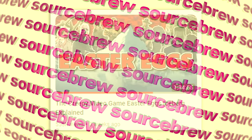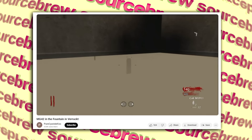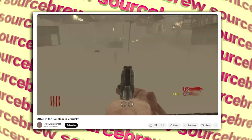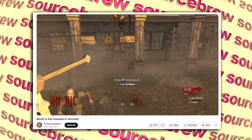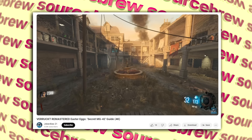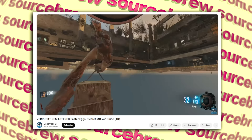Verrückt MG42 — World at War and Black Ops 3. This is a creepy out of bounds easter egg in the map Verrückt, only found through no-clipping under the map — under the fountain specifically — where you find a mountable MG42 like those in the campaign, which can actually be used. The map was recreated in Black Ops 3 pretty faithfully, including the fountain, but under it the easter egg is creepier: the machine gun mounted by a pair of detached arms on top of a concrete slab, sitting on a mound of dirt surrounded by bones, all below the map and out of sight.